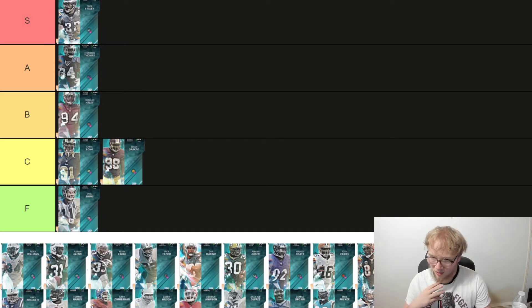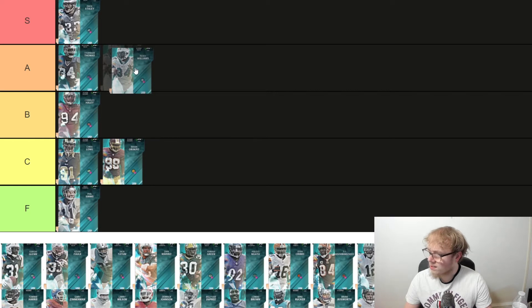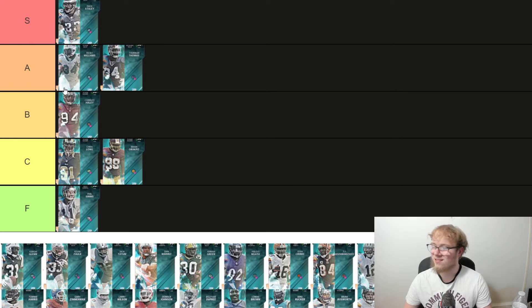Next up we got Ricky Williams — a power back, 90 speed, 85 carrying, 90 truck, 87 stiff arm, 88 change of direction, 89 juke, 92 break tackle. Ricky is very very good. I'm going to put Ricky over Thurman — I just like the card a little bit more. He'll be A tier.